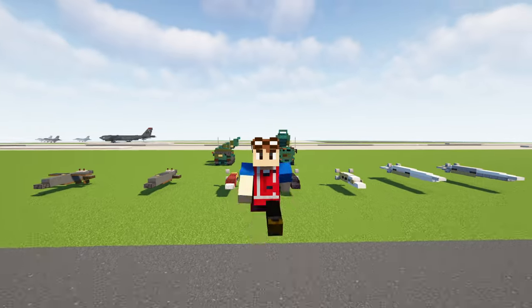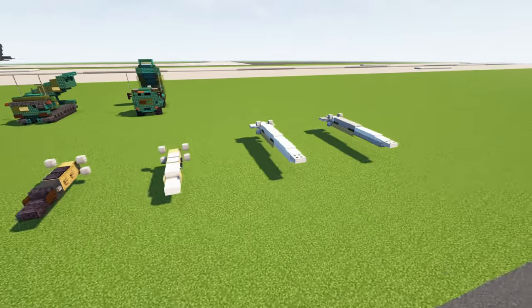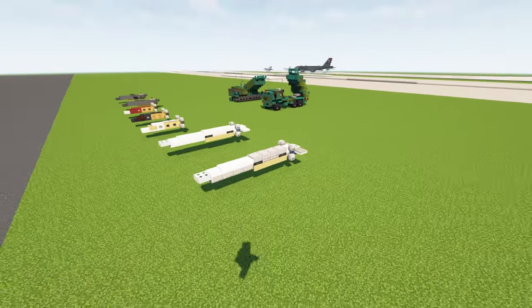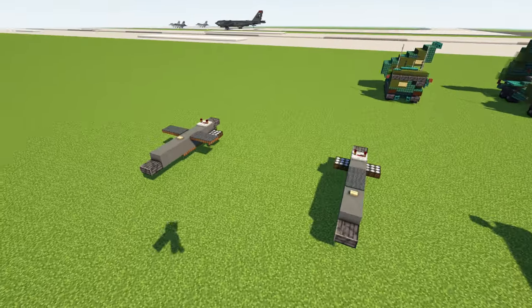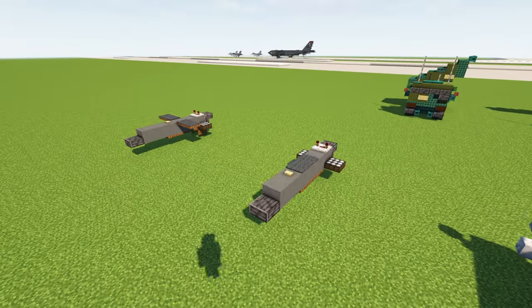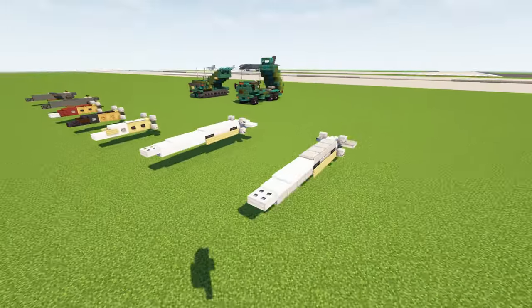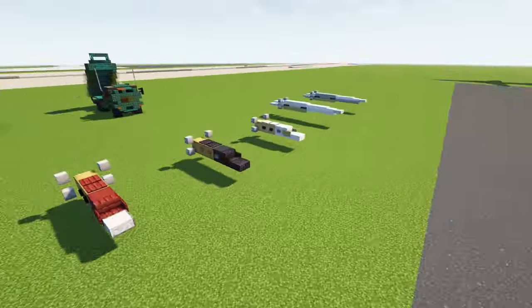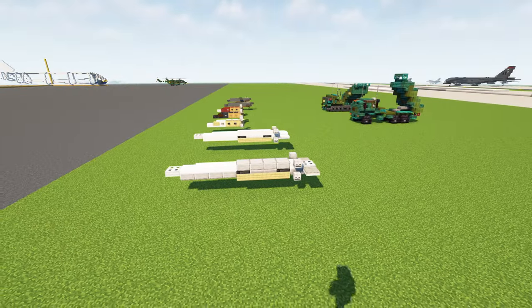Welcome back guys to the Minecraft Military Force, I'm CracketyFox, and today we'll be taking a look at some military missiles. I have a couple designs here — three main ones: the Storm Shadow, also known as the Scalp EEG for French, the American Attack ATACMS, and then the Russian Kinzhals. These are quite small builds, so I want to group them all into one video to show what they look like in Minecraft.